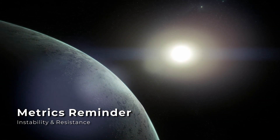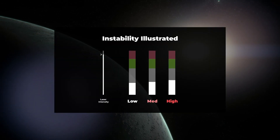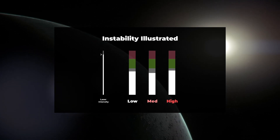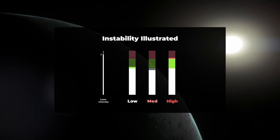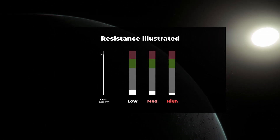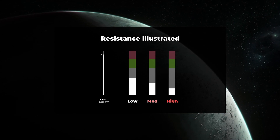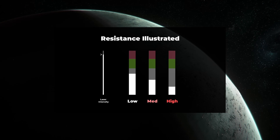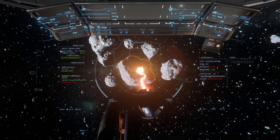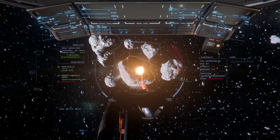Instability signifies how volatile a rock's charge level will respond to the power you're putting into it. Rocks with low instability will have a direct and consistent response, while rocks with high instability could have their charge rates fluctuate wildly. Resistance signifies the rock's ability to resist the mining laser's input energy. Rocks with lower resistance will require less power to break compared to other rocks of the same mass, and similar sized rocks with high resistance will require more laser power. The actual amount of power required to fracture a rock is dependent on both the mass and the resistance.